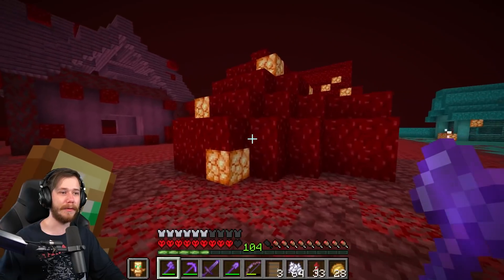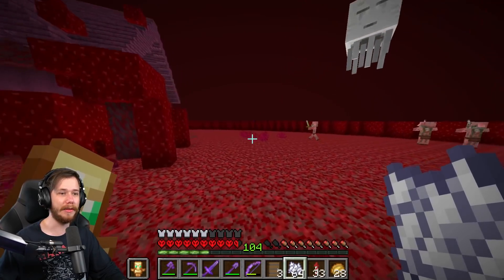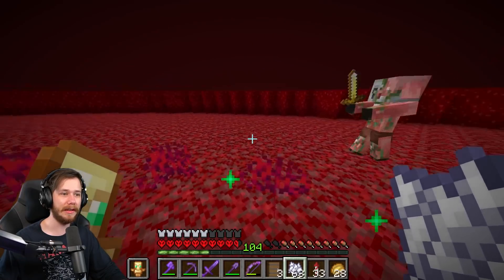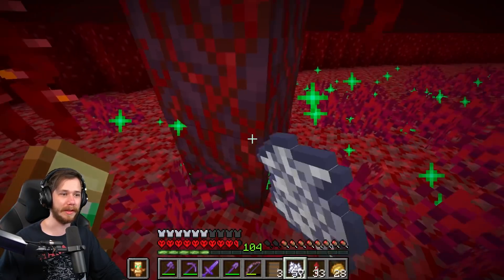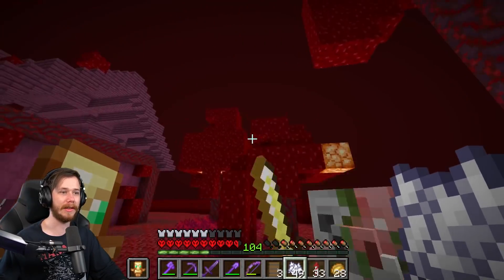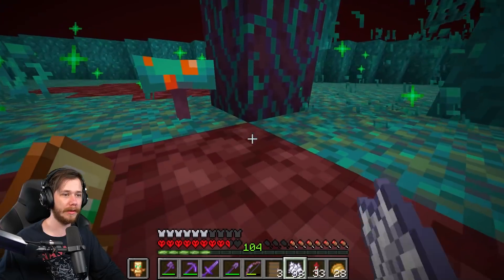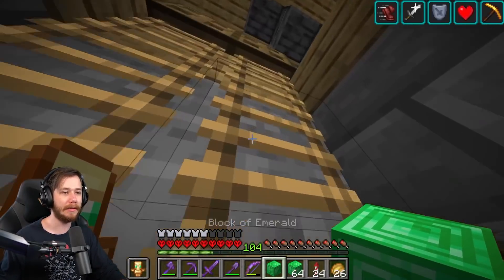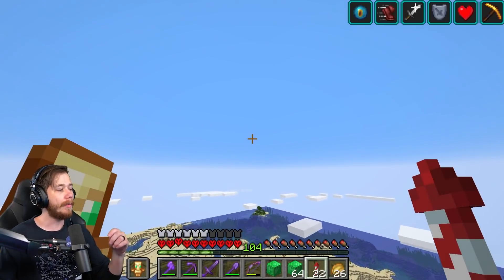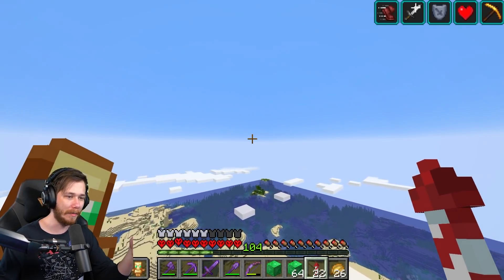My favorite is either the fungi house or maybe the bone house — bone house is pretty cool. The last thing I need to do is some decorating. I'm getting some mushrooms and getting these trees growing so there's actually something to look at and fill up some space. I'll do the same thing over in the warped forest. Then I need to make my way over to the trading hall to buy tons of name tags, because once I get piglins in there I don't want them to despawn.